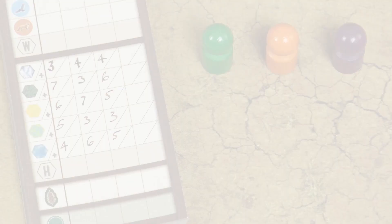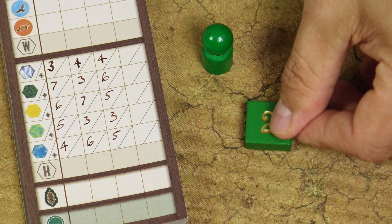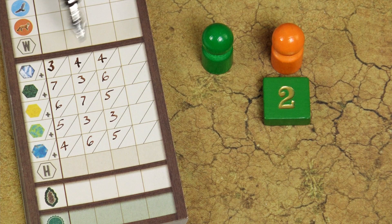Compare your habitat scores with other players and score additional bonus points on the scoring pad. In a solo game, score 2 bonus victory points for each habitat where your largest area is worth 7 victory points or more. In a 2-player game, the player with the higher number of victory points in each habitat type scores 2 victory points; the second player scores nothing. If they're tied, both players score 1 victory point.